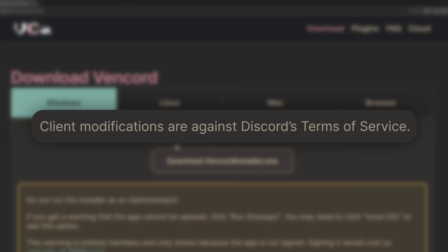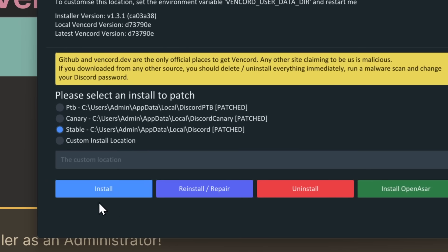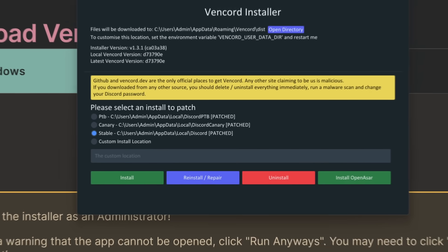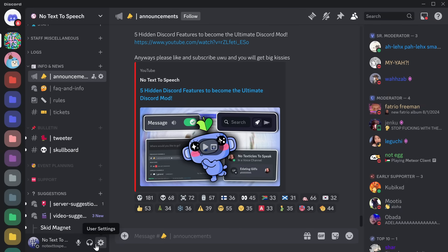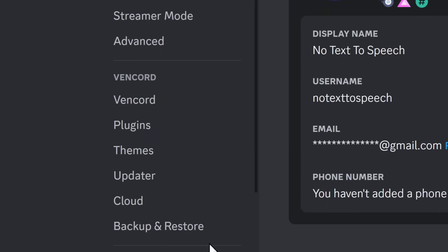Just so we're super clear, this is against Discord's terms of service. But no one from my knowledge has been banned for using Vencord. If that's okay with you, download the installer, open it up, and click on Stable and click Install. Discord should automatically restart. If it doesn't, try restarting it manually. And if you go to your user settings and scroll down, you should see this Vencord section.